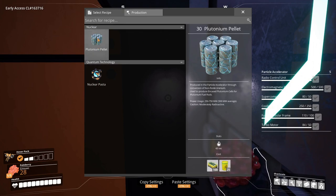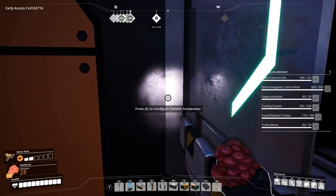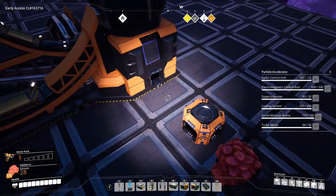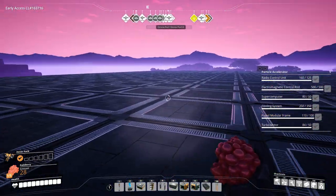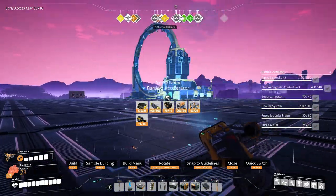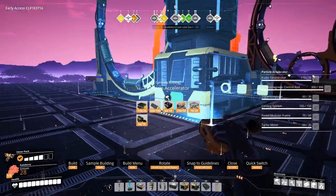We can make plutonium pellets from here but we're not going to go with plutonium — we're sticking with uranium. Now we need to make the nuclear pasta. What I'm going to do is turn the clock speed to 50%, and what that's going to do is basically reduce the power usage to about 33%. I'm going to have six of these, so it's basically like three fully powered particle accelerators, except running at 200% of the power — if that makes sense.